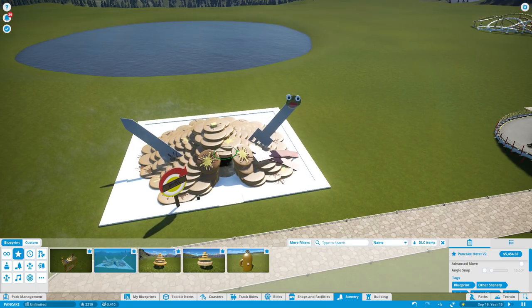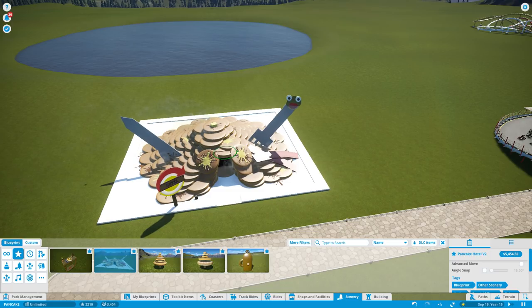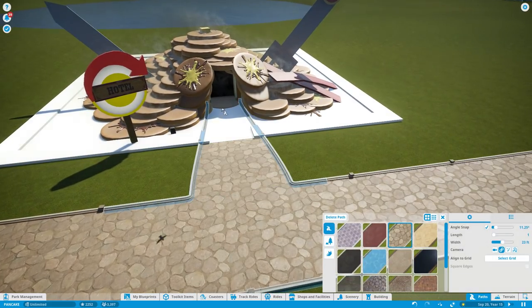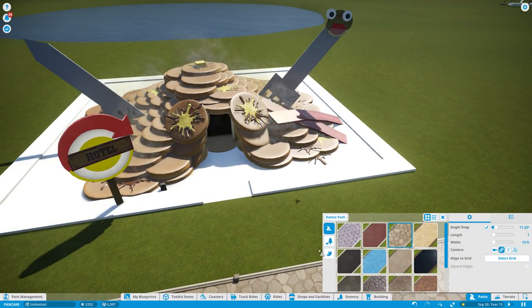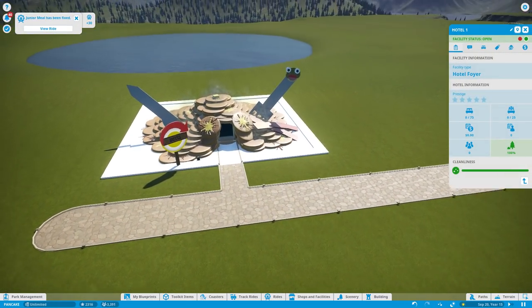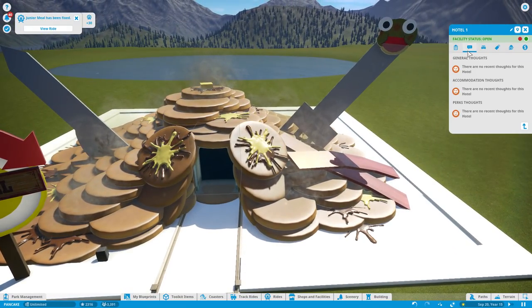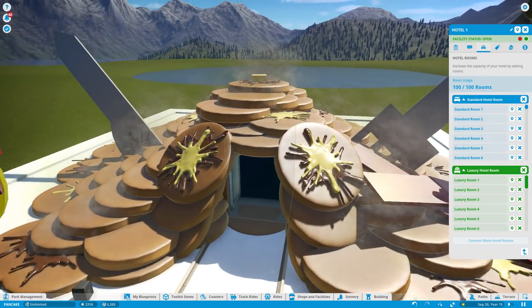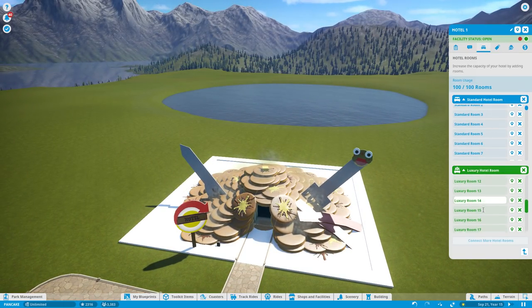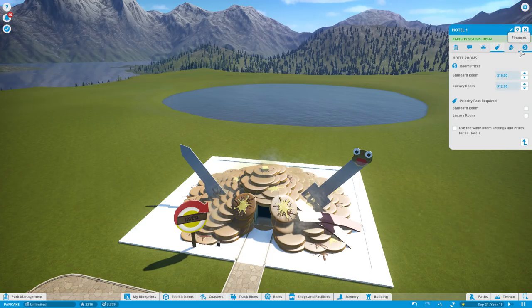Put that right here. Beautiful. Let's make that scale 13 so it'll fit through the doorway. And there you go — the Pancake Hotel. Does it have any rooms attached to it? There are luxury rooms as well. What a great hotel. It's open. So for 12 extra dollars you can get a luxury room, or for 2 extra dollars you can get a luxury room.